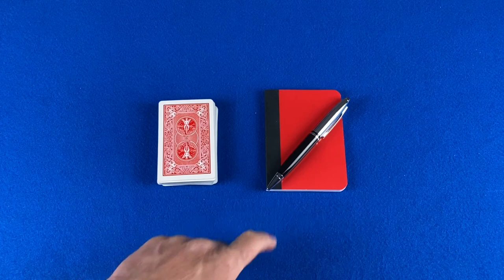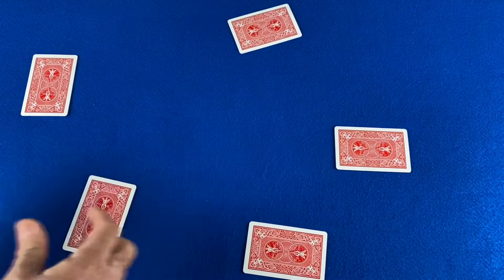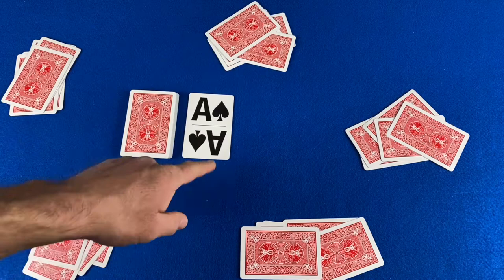In this game, twos are low, aces are high, and the trump suit always ranks higher than the other three suits. To set up for the round, the dealer should shuffle and deal out five cards to each player. We are going to play a five-player example. Place the rest of the cards in the center as a draw pile, then turn up the top card to determine the trump suit for the round.